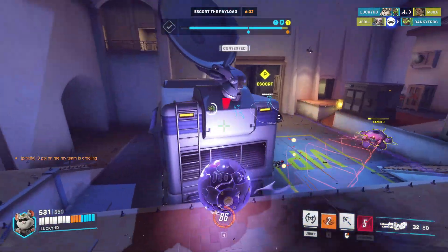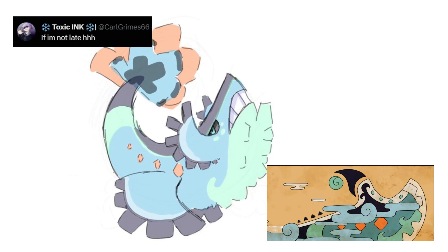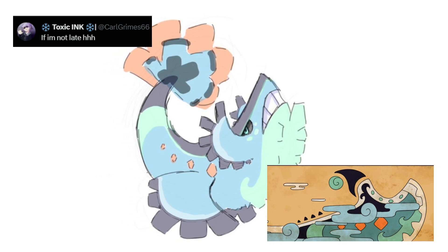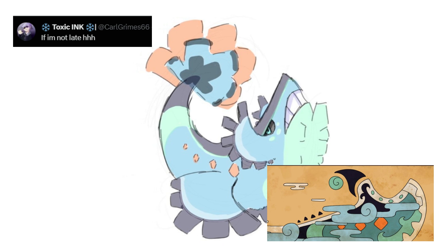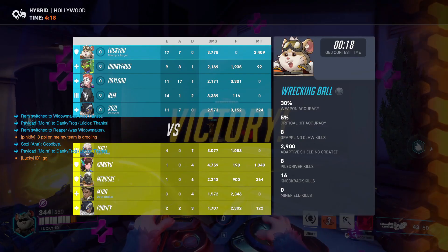We only got one submission for whatever the shark slash whale thing is, and again coming in from Carl Grimes. This is a very unique take on it — most people have interpreted this as a shark, but what this looks like more is a whale. I think this would work, though my only concern is that we already have Moldeca which is going to be another whale legendary, so having two might make a little bit of issues with that. But overall it's a pretty sick design.